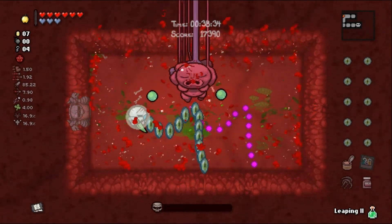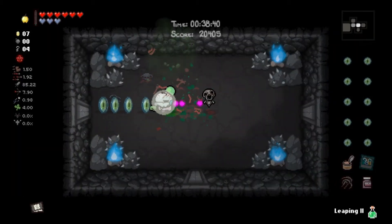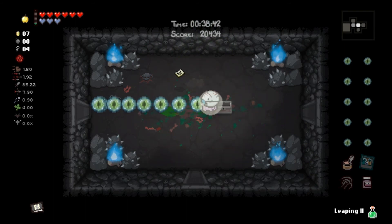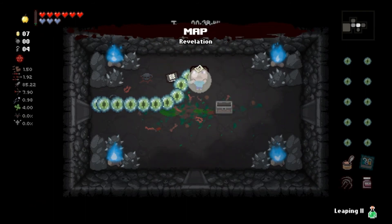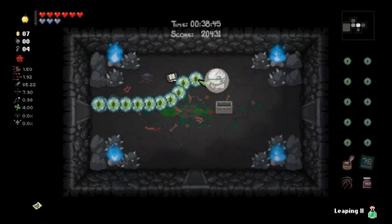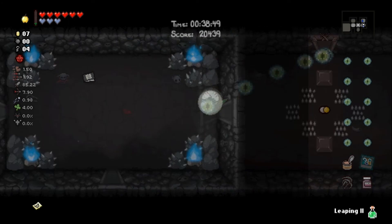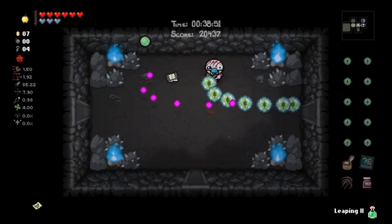Brimstone - no worries, we're going down. We still have our shield so we can explore with impunity for a while. What's that - Map? Let's check the wiki: Map does the 'eye can see forever' effect but only in the regular secret room. There goes our shield - honestly very sad. We don't have any bombs somehow, but we do have Ipecac so we could get some health.